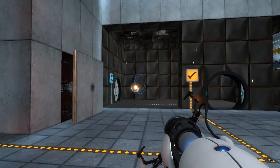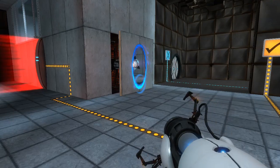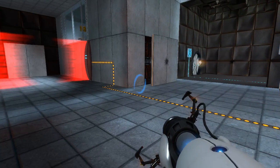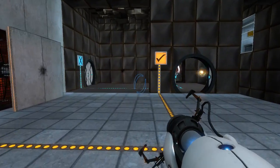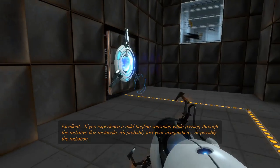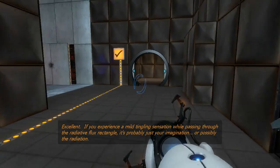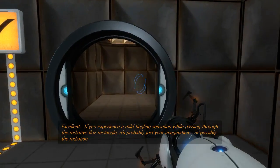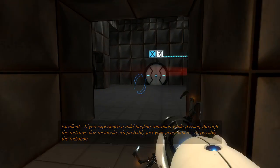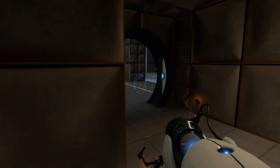Alright, so that opened the door. Refresh the pellet — and refresh the pellet. Excellent, well okay then. If you experience a mild tingling sensation while passing through the radiated flux rectangle, it's probably just your imagination. Or possibly the radiation. Oh boy, that's not alarming in the slightest. No siree.